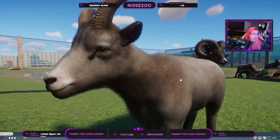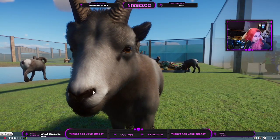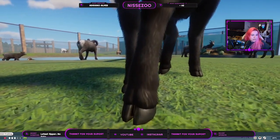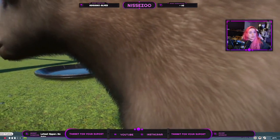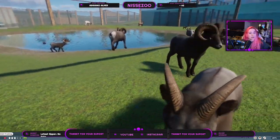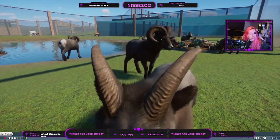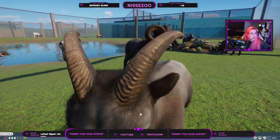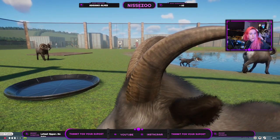Most of the same pointers apply to the female as the male. The nose and hooves have the same issues, though the fur looks a little longer on the legs here, which helps a bit. The female's horn texture is beautiful. I'm not sure if the Doll Sheep female has horns, so I'm not certain whether this was copied over.